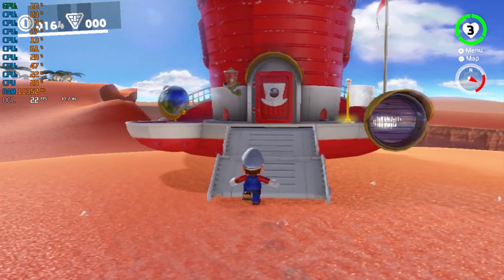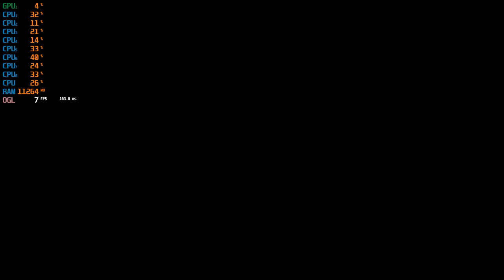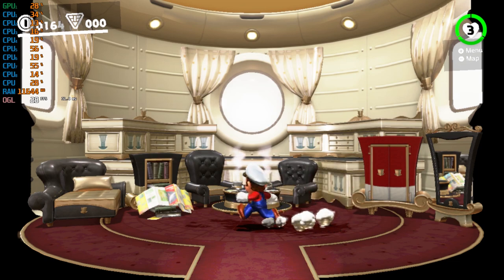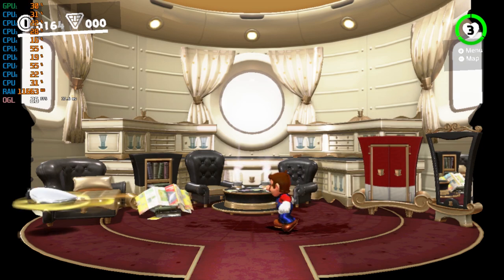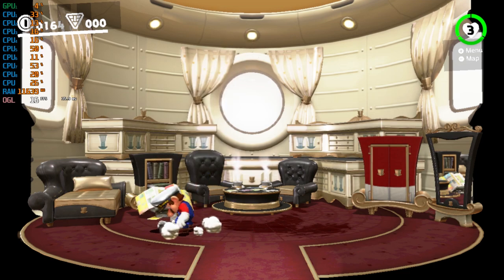Let's go inside the Odyssey and check the performance there. You might wonder if the game crashes when transitioning from the overworld into other spaces — it does not crash. I get around 30 FPS inside the Odyssey. The gameplay is noticeably smoother in here because there's much less to render inside, so better performance is expected.